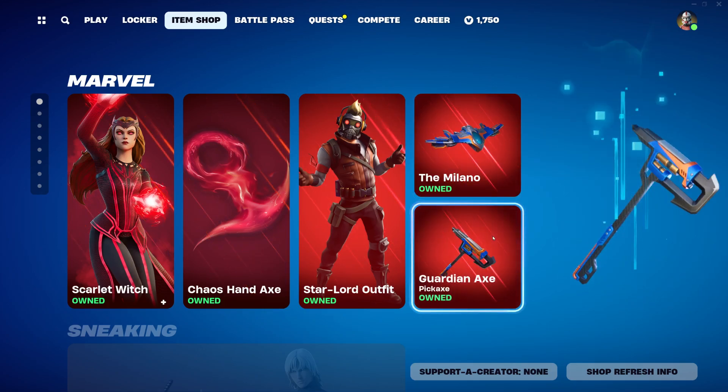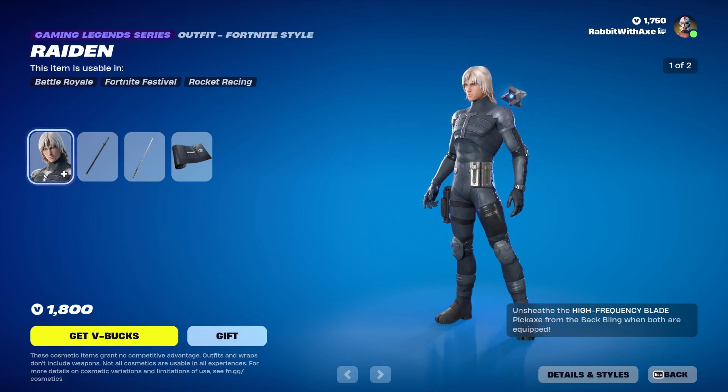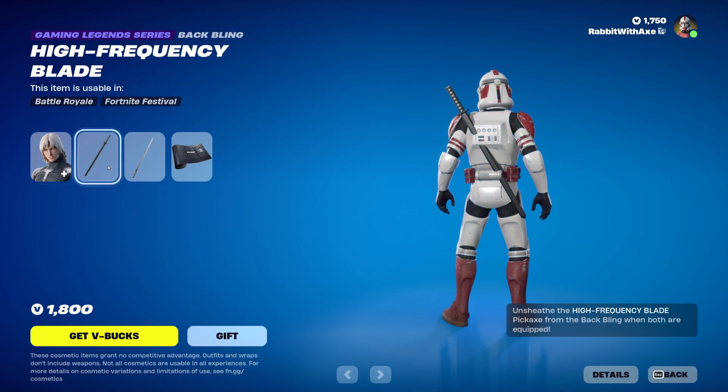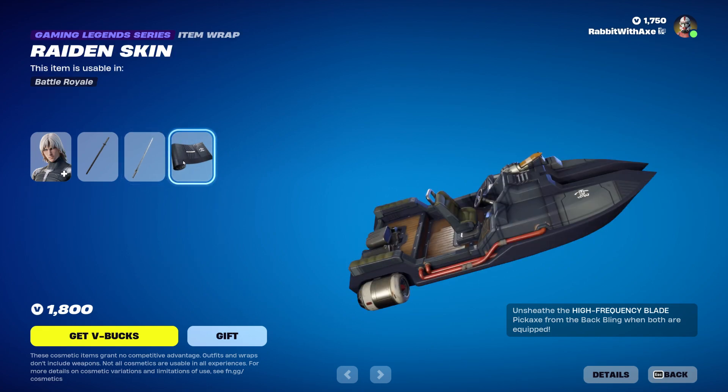Then we've got the Raiden bundle, which came in a few days ago, with Raiden and his alternate mask style. You've got the high frequency blade back bling and pickaxe, and then the Raiden skin item wrap. Very nice.